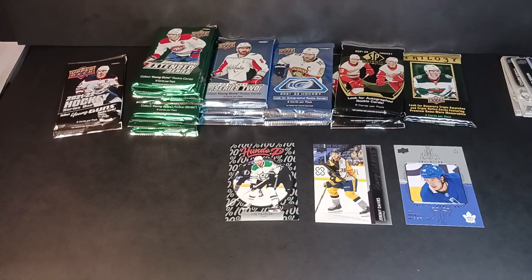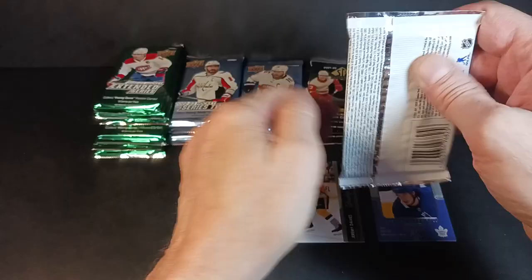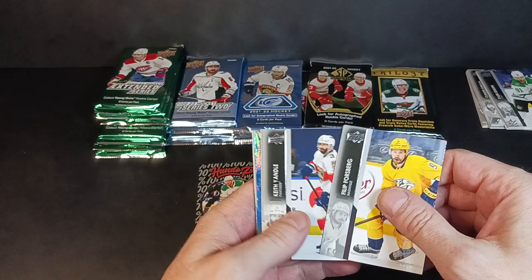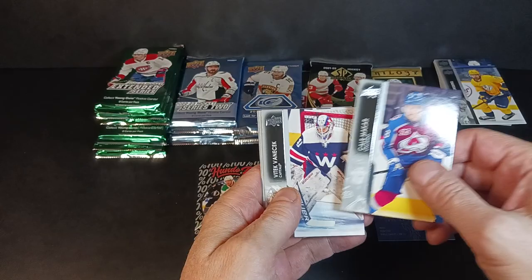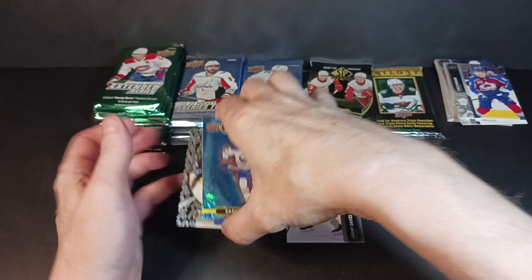Last pack of 21-22: Phillip Forsberg, Keith Yandle, Thomas Hertel, got a Blue Dazzler — Rasmus Dahlin, cool. DZ7, Maker, Kayle McCarr, Jack Vanacek, and Troy Terry. I wonder what the Dazzlers will look like next year — they tweak them a little every year and keep making them look better and better.